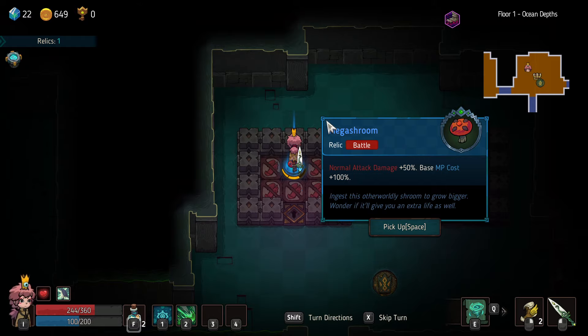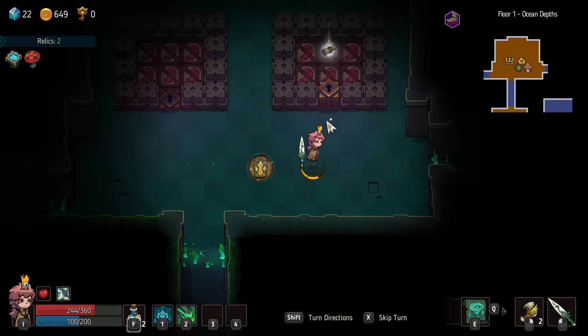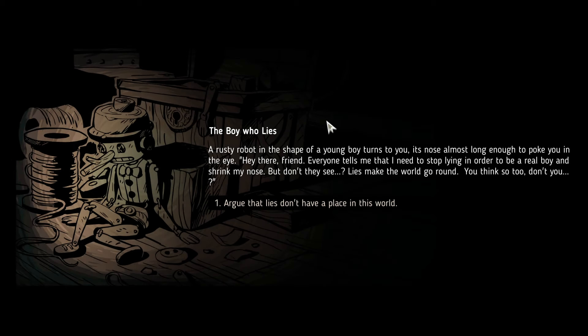Normal attack damage 50%, oh, and P cost goes up. Okay, well... might not be the greatest idea, but I did it. Rusty robot in the shape of a young boy turns to you — it's nose is almost long enough to poke you in the eye. 'Hey there, friend. Everyone tells me I need to stop lying in order to be a real boy and fix my nose, but lies make the world go around.'